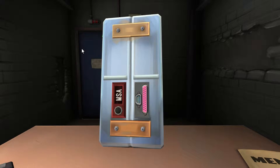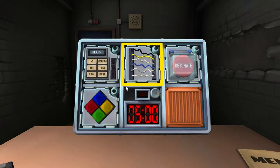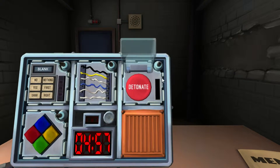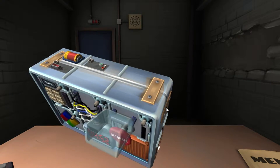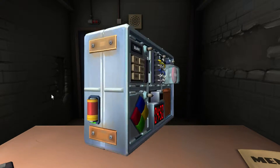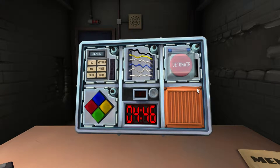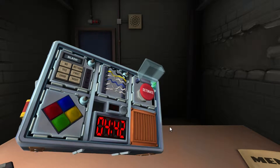Okay, which one next? Let's see. Alright, let's do one more and then we'll go to you. Alright. Red detonate button. Two batteries. Click and release. We got Simon Says.